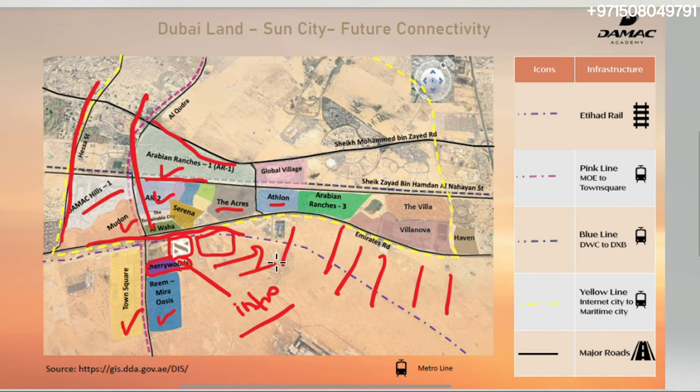You can see this entire area is empty, and this is where the future growth is — this is what DAMAC is trying to tackle. Obviously, in the future, there will be many more developments coming up as well. Not to mention, this entire dotted line that you can see in the middle is going to be the Etihad Rail. So it is also close to that as well. This community is going to have two entrances — right now it is coming from Qudra Road. There's a roundabout, and you get into Cherrywoods and into Sun City by DAMAC, or you can, in the future, use the Emirates Road entrance as well.